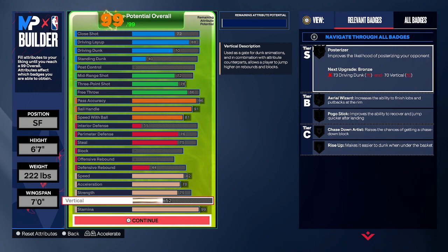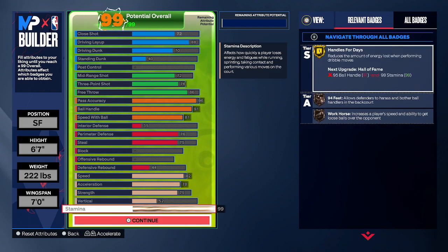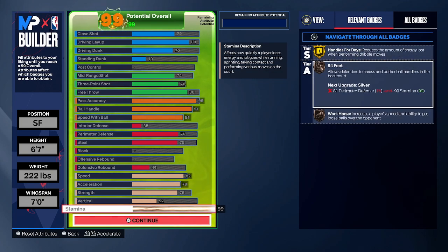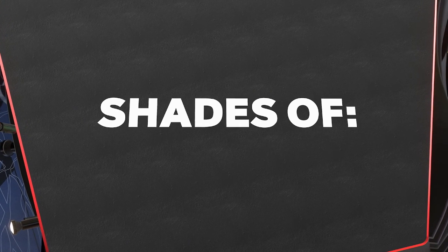We also don't have rebounding or block on this build. On builds where I have high block, high rebounds, and drive and dunk, I would prioritize vertical — but because this build only has one out of three, I'm not going to really prioritize vertical. And we have that 99 stamina to wrap up the build. You see that bronze workhorse, 94 feet, and of course gold handles for days.